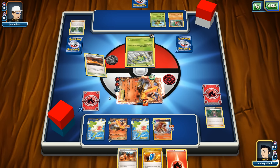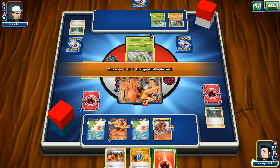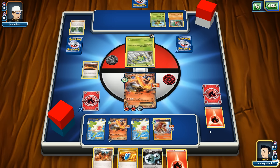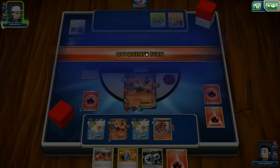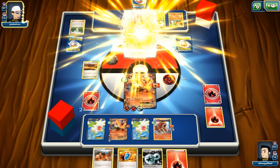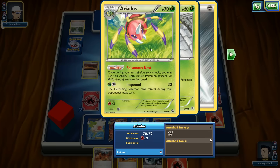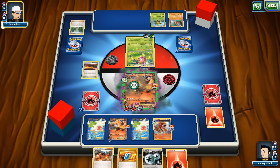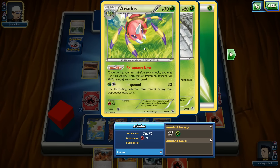Muscle Band works out. Maybe we can get a switch. If he keeps flipping heads on String Shot the whole time we might just deck out and our opponent could win that way — that would be ridiculous. Then we could get hit with a Poisonous Nest and Impound and cannot retreat. That's scary.